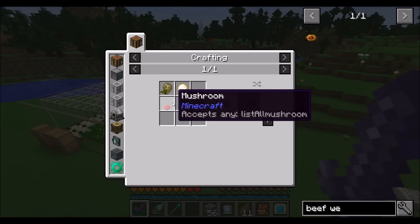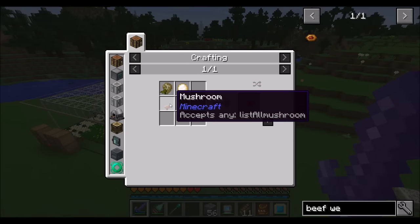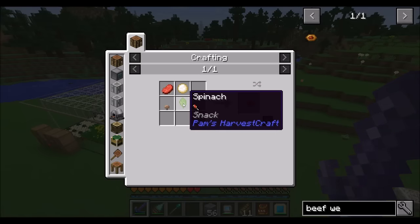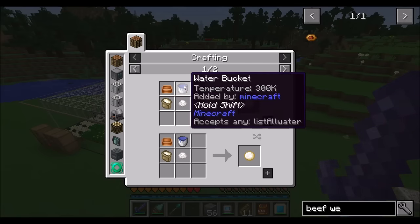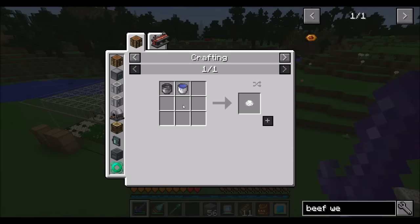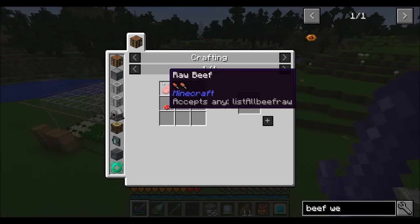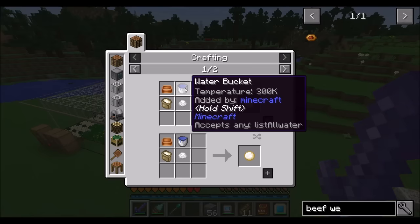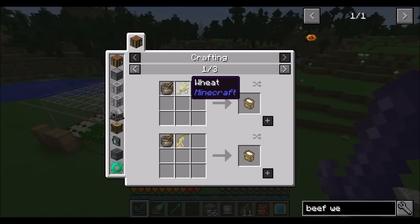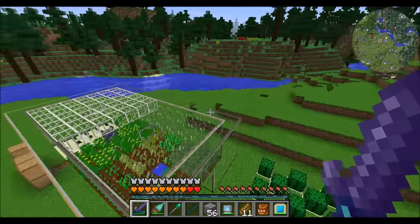In addition, we just need some spinach, mushrooms, and dough. We can get white mushrooms, which is a Pam's Harvest Craft food source. Spinach is another part of Pam's, and dough is pretty easy to make — you just need salt, flour, a mixing bowl, and water. Salt you get from water. So at the end of the day, the resources we need are beef, white mushroom, spinach, and wheat. That's it — four resources — and then water, obviously. But water is easy; we've already got water going on.